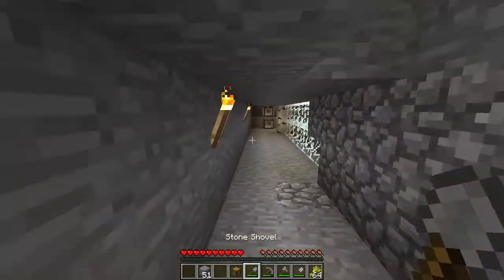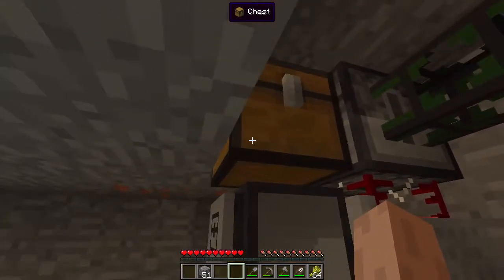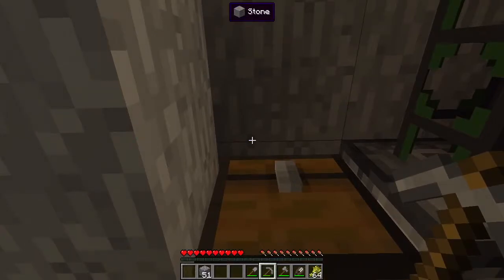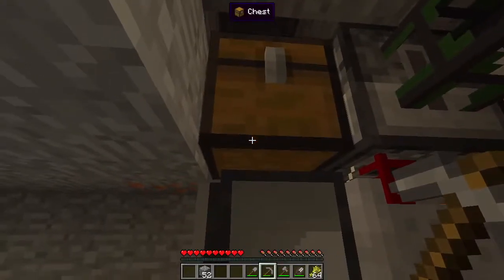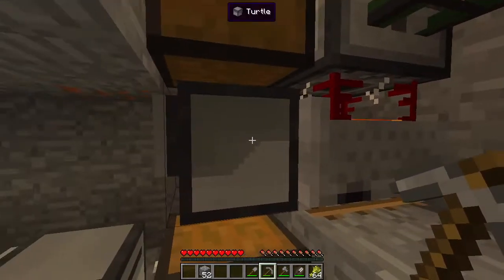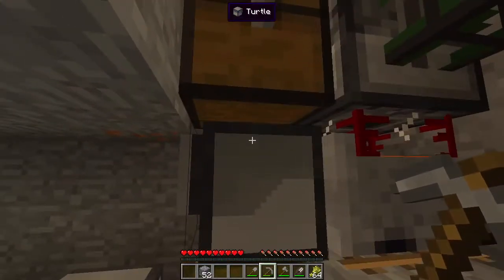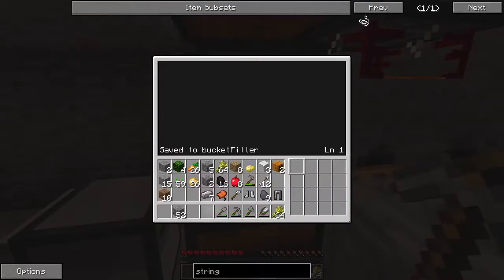So we're going to make a chest and stick this chest on top of the turtle. Essentially, the empty buckets will go in here. The chest won't open because there's a block above it. So the turtle will pick up the empty buckets from there, fill them up in the tank cart, and then drop the buckets down here for this turtle to pick up. So what we want here - we want it to do a few different things. We want it to check if the conditions are okay, check to make sure it hasn't been moved or one of the chests has been broken.